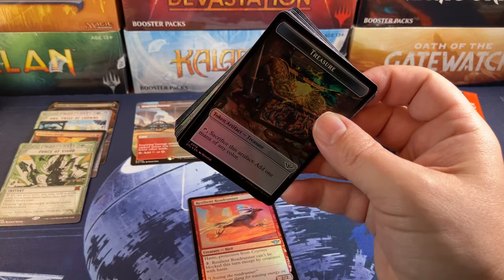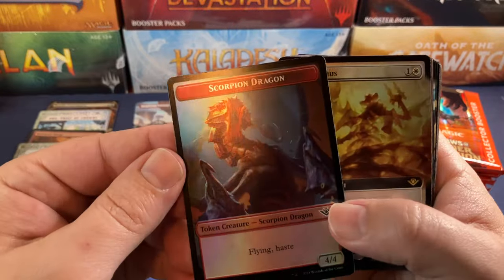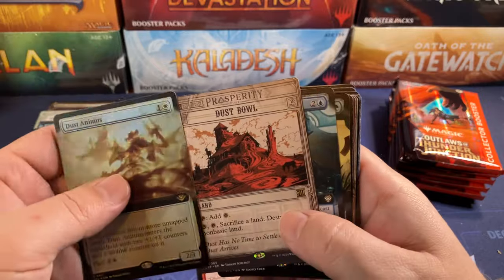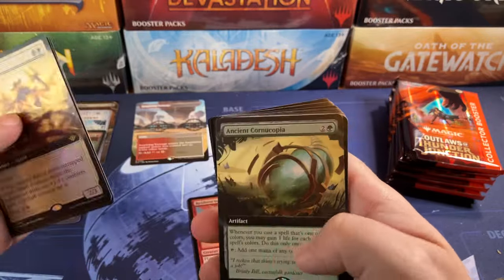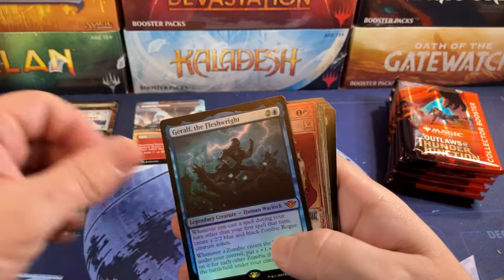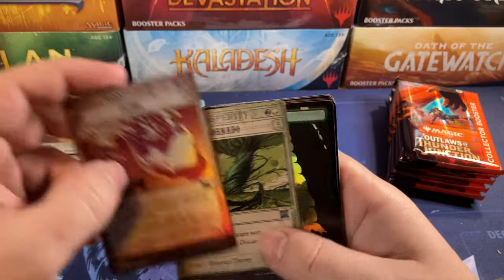That was weird. Last time we got the Tyrant Scorn foil and a Skewer non-foil, and this time we got them fully reversed. Box down, box down. Treasure. Scorpion Dragon. Cool. Dust Animus. Dust Bowl. Weird. And a Foundry. And we totally get the Ancient Cornucopia for our next Mythic. And a Garolf — two Mythics in a row. And Fling and Thornado.